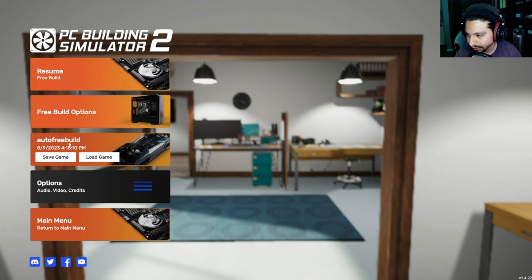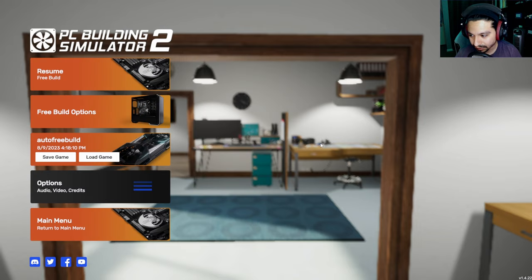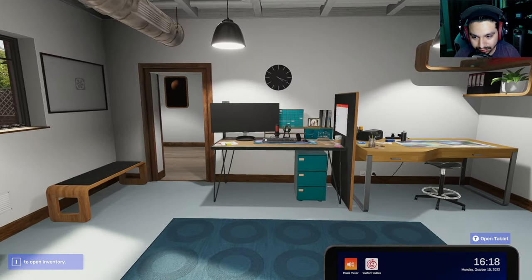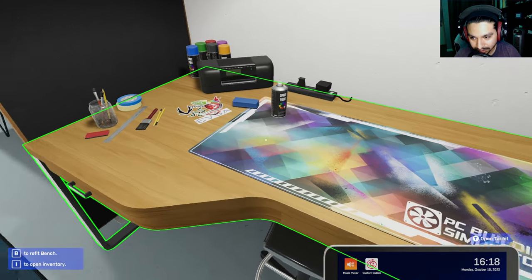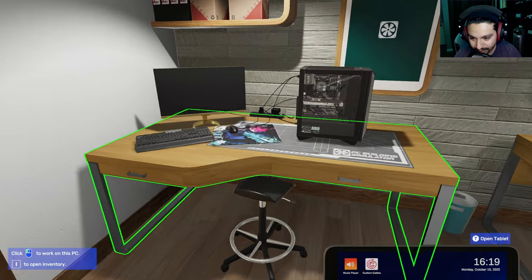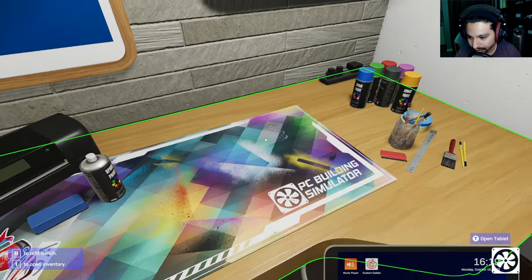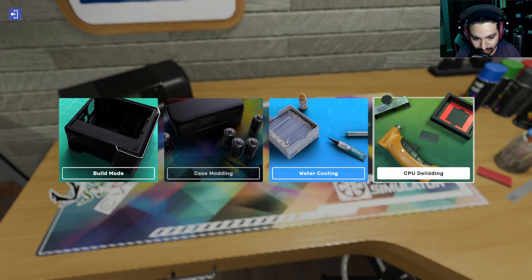I'm going to turn off the music and add my own on top so it's not completely bare. There are several computers here already, just stock computers. And this is the painting area where you can modify and add specific paint jobs to parts of the computer. We've got case modding, build mode, water cooling, and CPU delidding.